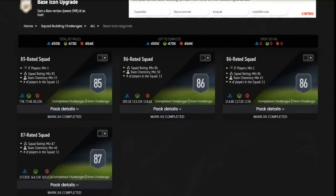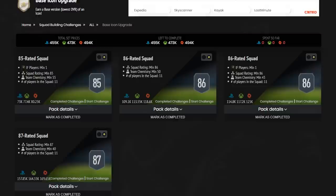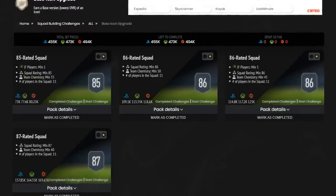Today we're back with a brand new video and as you can tell by the title, the first base icon pack is here for FIFA 22. The SBC requirements are fairly expensive - an 85-rated squad with an inform, an 86-rated squad, another 86-rated squad with an inform, and an 87-rated squad. You can get great icons like Seedorf and Cruyff here.